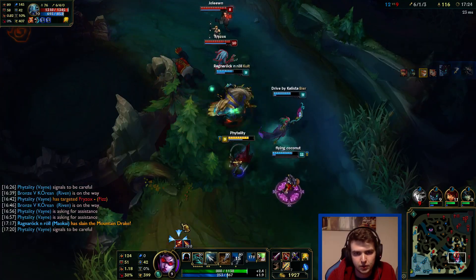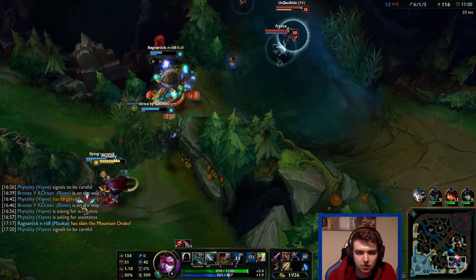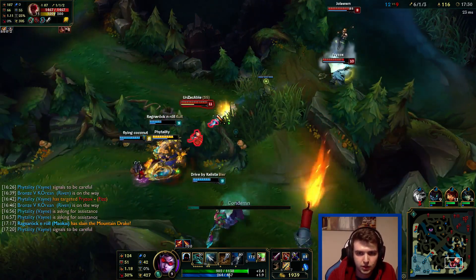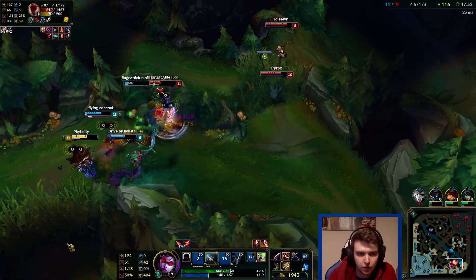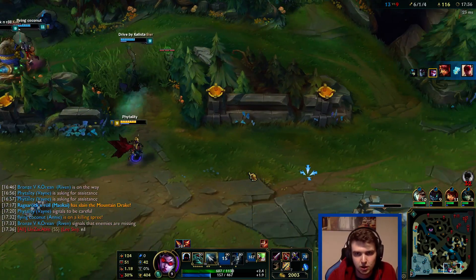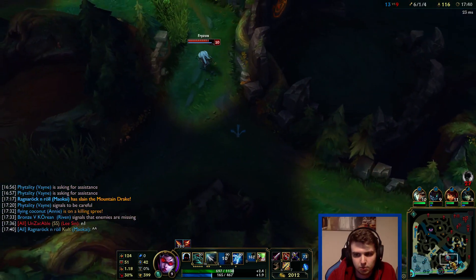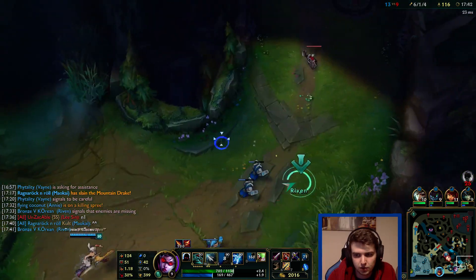Let's not really fight to be honest. I'm really afraid of the Fizz more than anything here, and the fact that Annie has no mana. Oh we flashed him into our team though - that's pretty ridiculous, that's pretty good! I like that. I'm going to go about mid I guess.